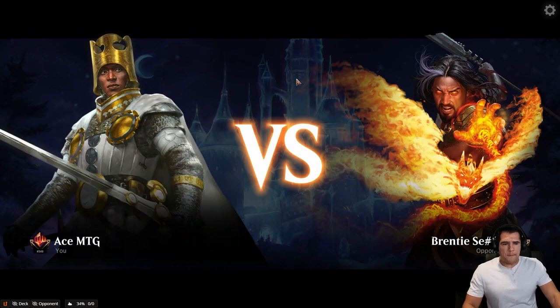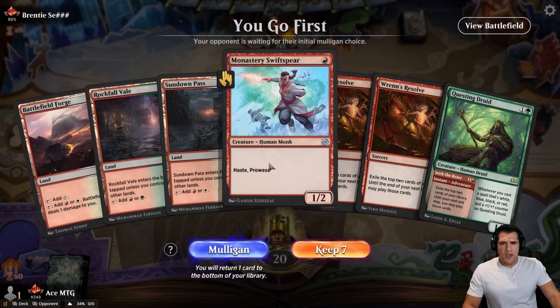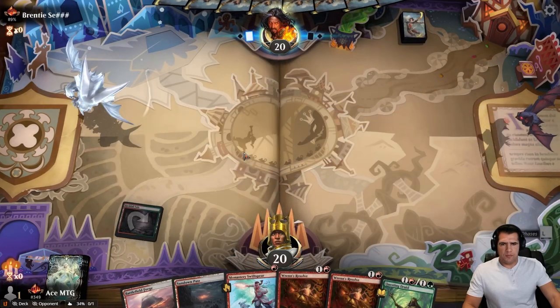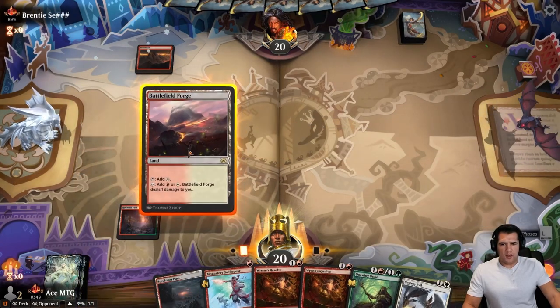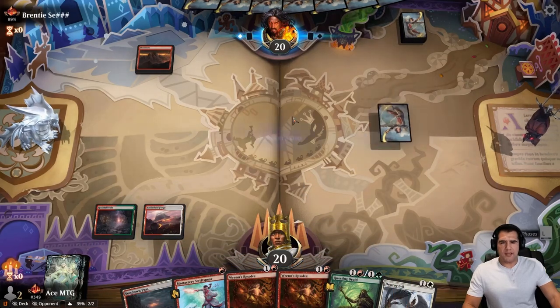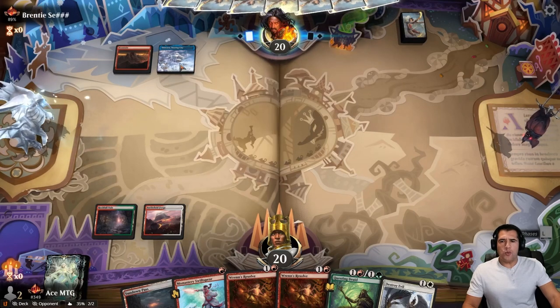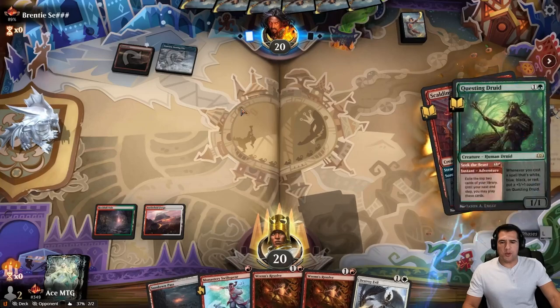Alright, I'm feeling mono red now — after that beatdown I could use something different. We're going first. I'm going to wait on the Swift Spear here, just go tap land. If they are mono red, nothing turn one — a little surprising. Alright, we want to go long game value, so I think I'm going to draw off of this first, then pass. Oh — is it? This is fun. Get the snake down so we don't start taking those pings.